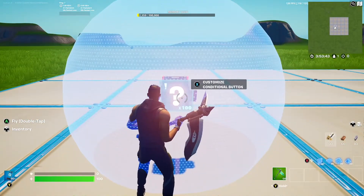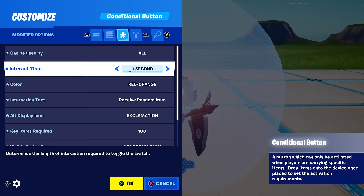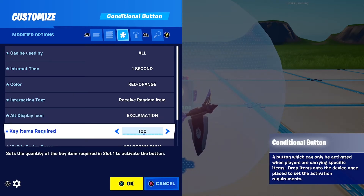Next you're going to want to get a conditional button. The settings are: can be used by all, interaction time — one second, or whatever you want, I'm just going to put one second. Colour you can put red, orange, or whatever you want. Interaction text — I put 'receive random item', because that's what's on the actual malfunctioning vending machines. Alt display icon — exclamation mark.